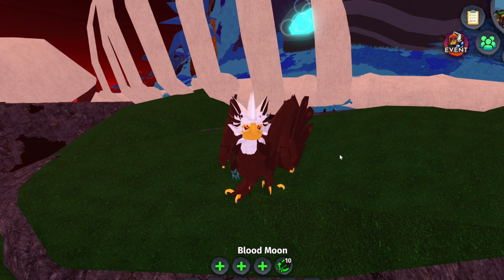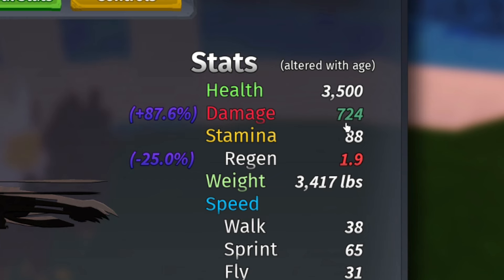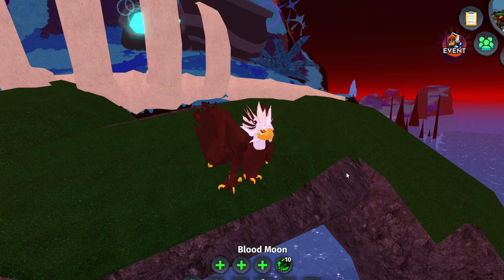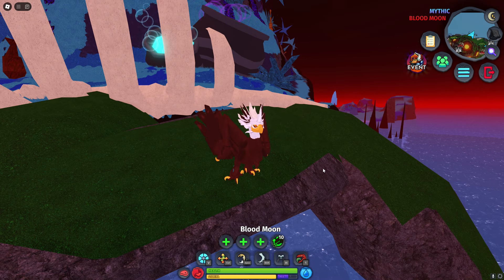The stats of this creature are pretty basic for a flyer: 3k health, a lot of damage because it's a blood rune and I used aggro — normally it's 400. Stamina's pretty good and the weight is garbage like most flyers. As I said at the start, this is a survival challenge, so when I die the video ends, and because of the weight this is gonna be a pretty hard one.